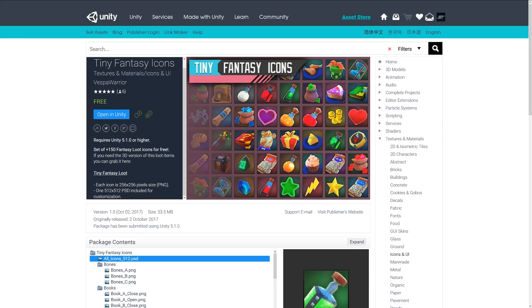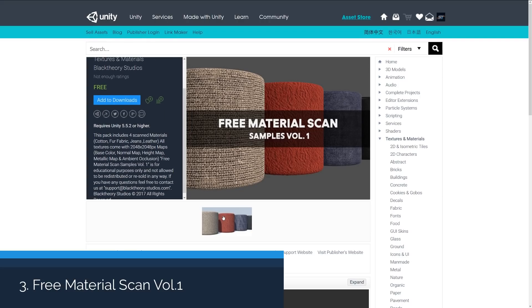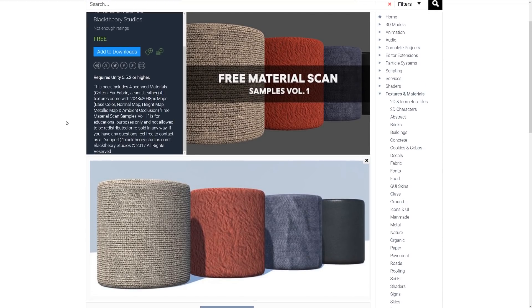Number three is the Free Material Scan Samples Volume One. This includes four scan materials: cotton, fur, jeans, and leather. All textures include 2K by 2K maps for base color, normal, height, metallic, and ambient occlusion. This is a cool option if you're trying to achieve realistic material effects with just a few materials.